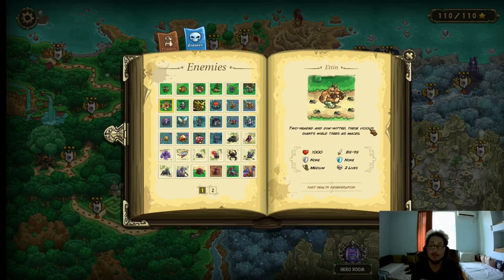Moving on to the Ethen. The Ethen is the big enemy that you have to deal with. 1000 HP, fast regeneration, 85–95 physical damage on his basic attack, medium movement speed, and it costs 2 lives. How do you deal with these guys? Just damage them — they have no resistances and they're pretty slow. Use anything. The only thing I will not recommend is artillery. Everything else works pretty well; even barracks at tier 4 are pretty good into the Ethen.